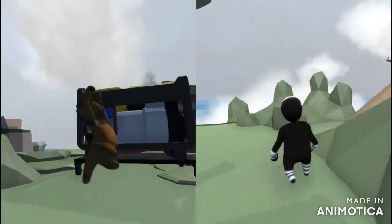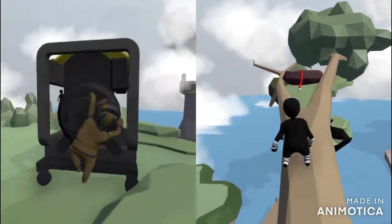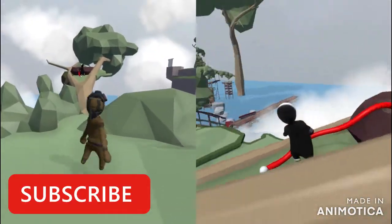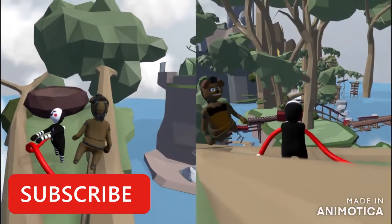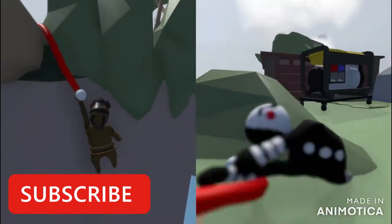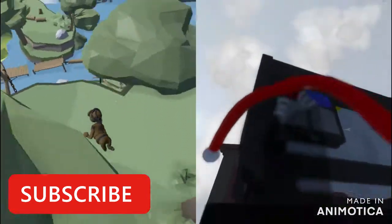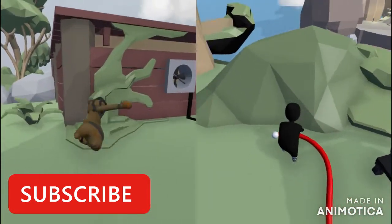Hi guys, we're back in part three, and we're at this place. If you haven't seen the other episodes, go check them out and subscribe to our channel — it'll help us out a lot. If you'd like to find this map, it's called Splinter and you can find it in the Steam Workshop. Like this video if you enjoy it. I just saw you falling from the sky!